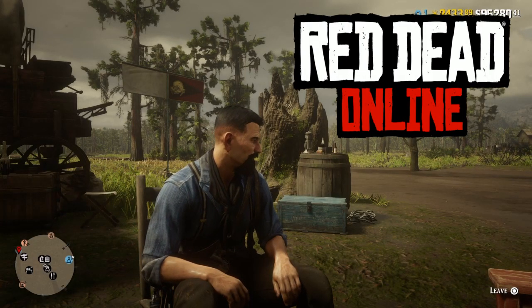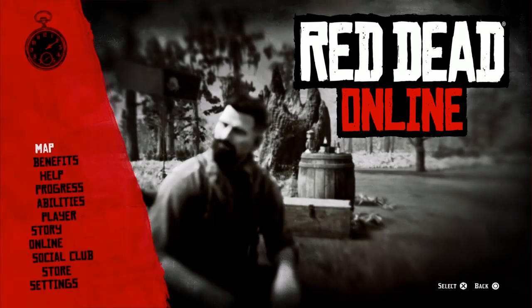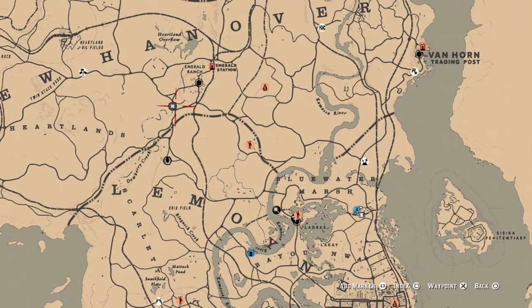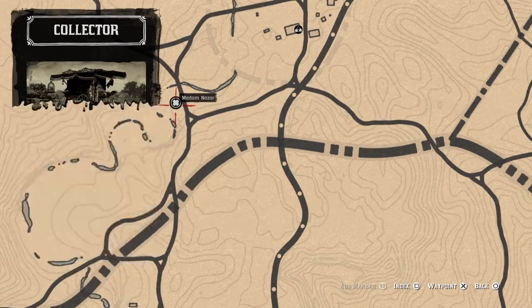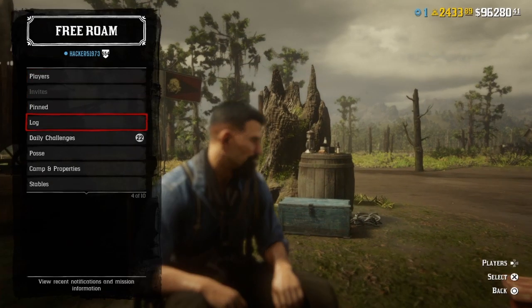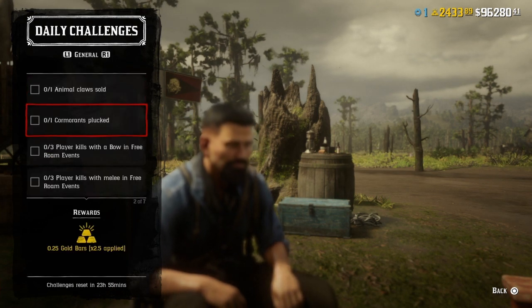Hello everyone, this is Hacker, welcome to the channel. Today is Wednesday, July 21st. Here's a list of the daily challenges. Madam Nazar is going to be located over here at Dewberry Creek today, and the nearest fast travel is going to be Emerald Station. Now onto the dailies.